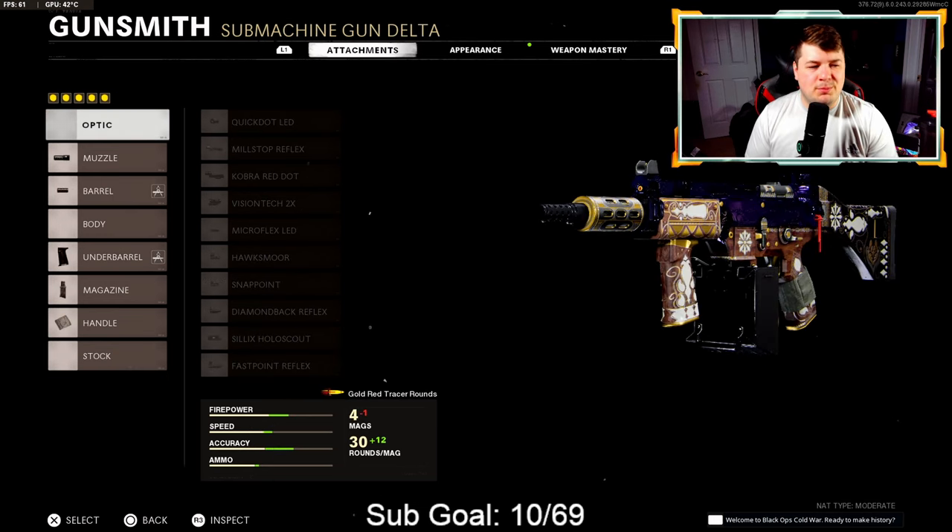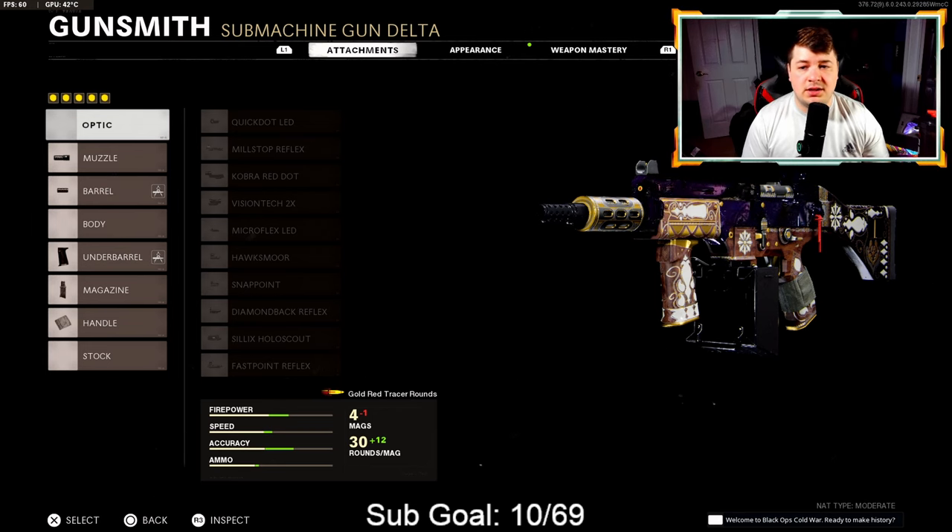At number 7 we have the KSP-45. The Krig was on the list because of ease of use — this one does not have any ease of use. It's a much harder weapon to use, but the overall damage of the weapon really pushes it up the list. If you give this to a skilled player or someone who spends the time to get used to it, it is absolutely dangerous. But it can't be higher on the list because it's not an easy weapon and it takes some time to get used to.